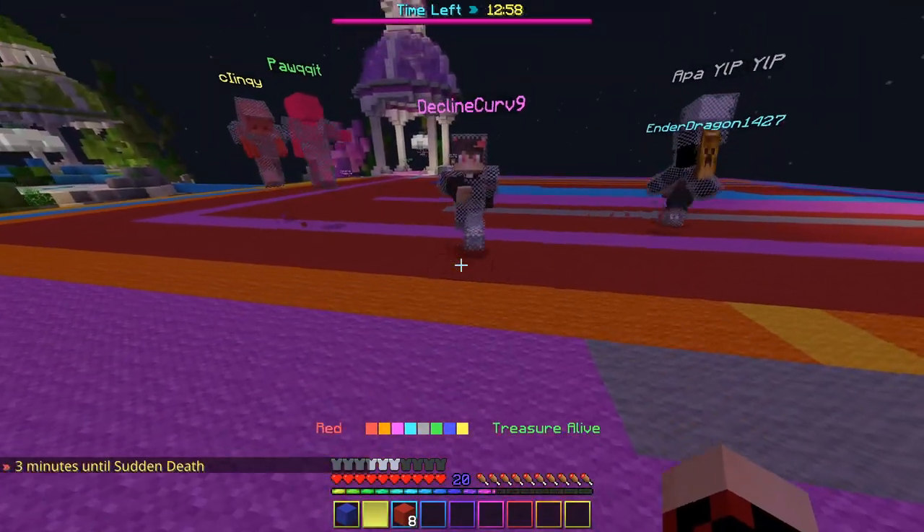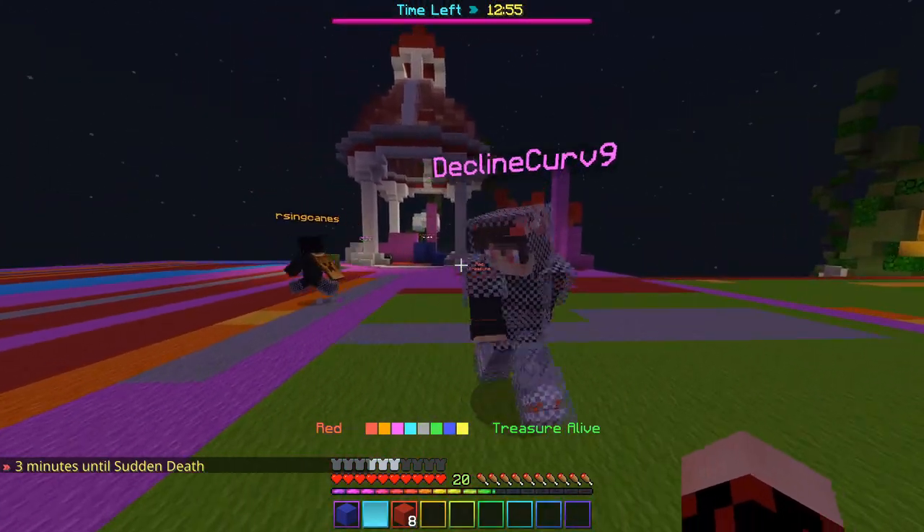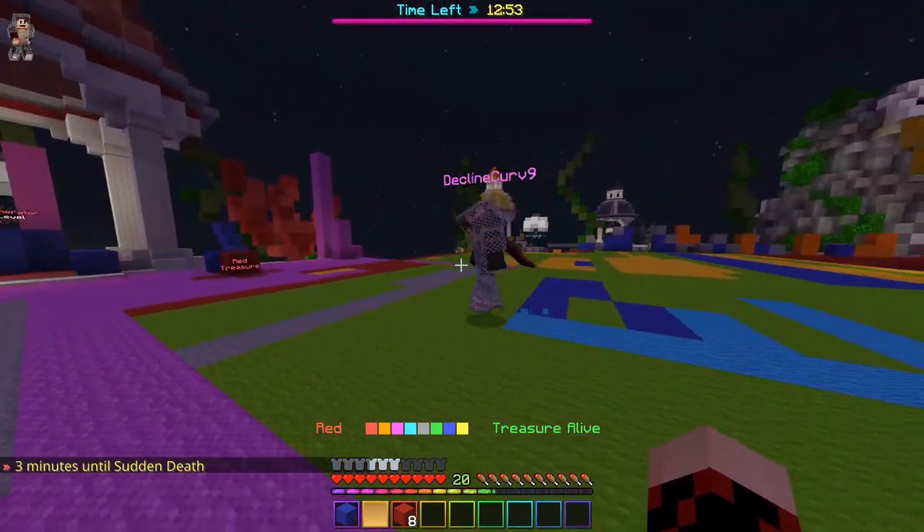However, there's more you can do, like W-tapping. Basically, it's where you repeatedly move forward every time you hit someone in a combo, which keeps them just out of reach.